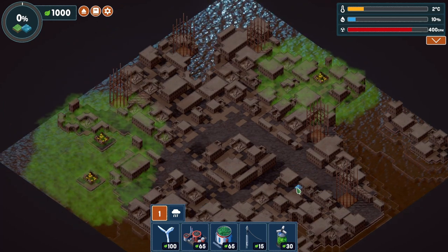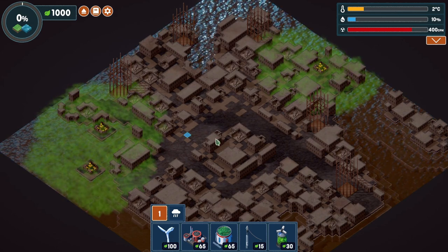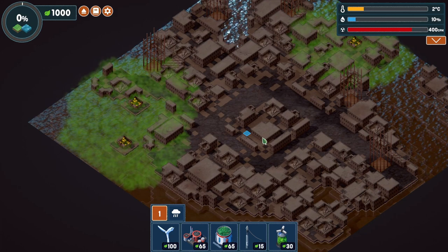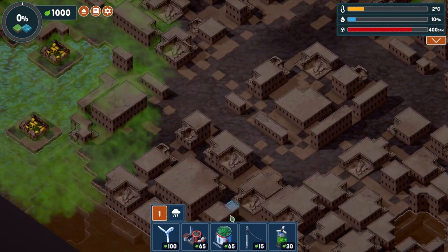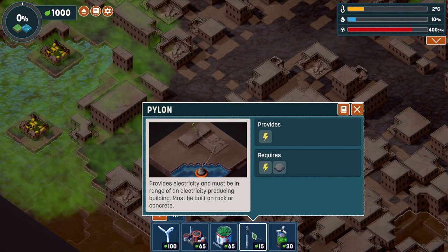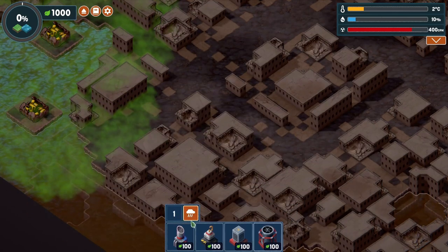Wow, that's a very interesting level generation I got. Normally the three bunkers are separated, but two of them are right next to each other — that's interesting. What's also interesting is what we get to start out with: turbine pylons, radiation cleansers, and those guys. And these guys, of course.